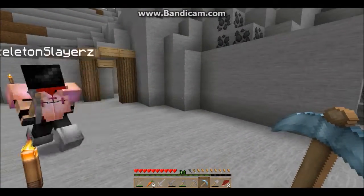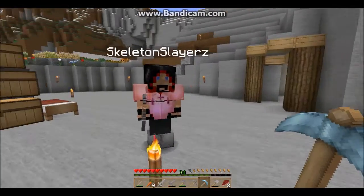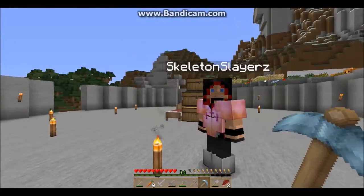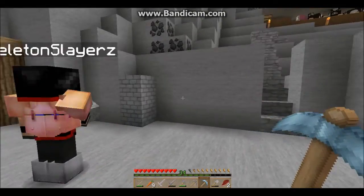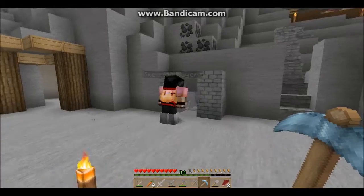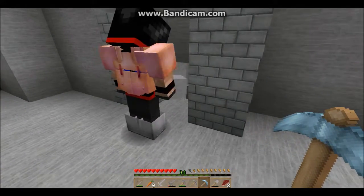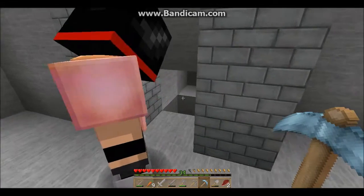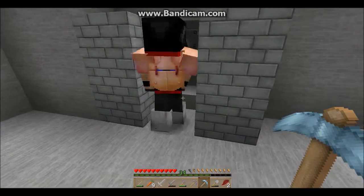Hey guys, we're back! We made a diamond pickaxe with the diamonds we got, and we're gonna make an obsidian generator. So basically what you have to do is just make a hole in the wall like such - oops, shouldn't have done that. I'll then put a dispenser up here like such.